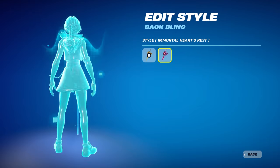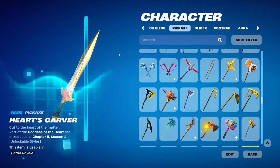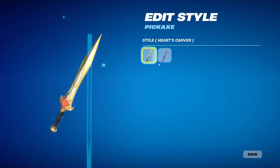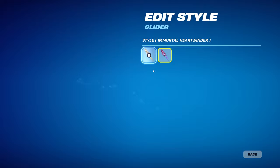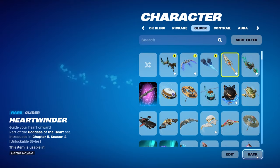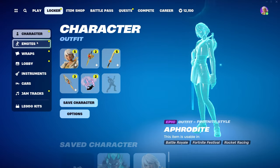I'm not sure why one style is locked on the back bling — it's kind of weird, like you'd think that'd be the one that's unlocked. We also get a pickaxe called Hearts Carver with two different edit styles, as well as a glider called Heartwinder. This one looks like a surf glider. Strangely, the second style unlocks before the first — really bizarre, but it's a really nice glider.